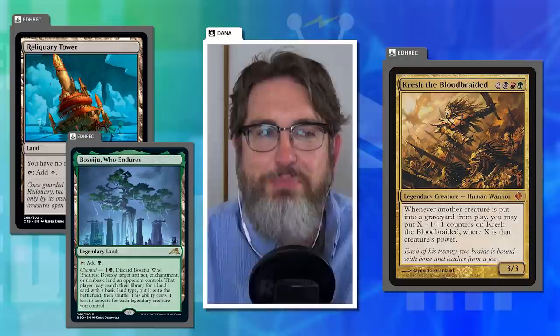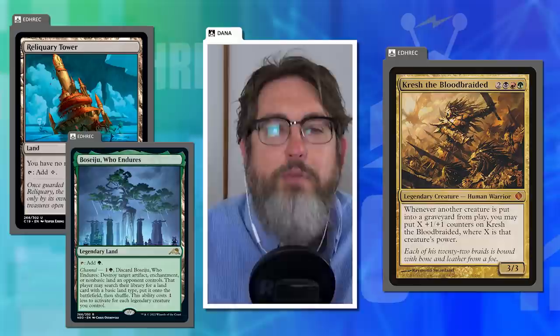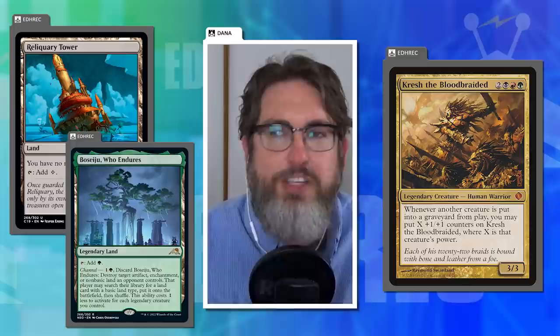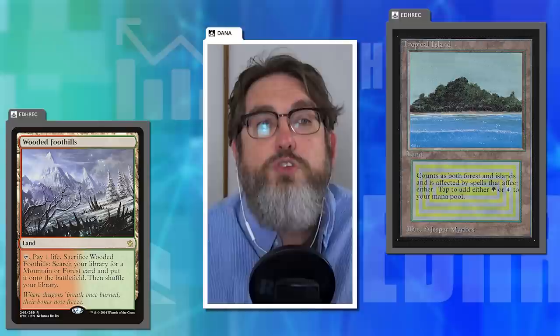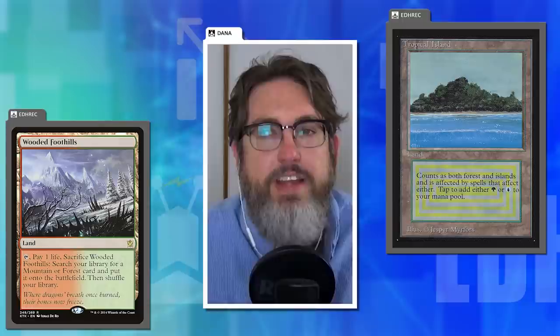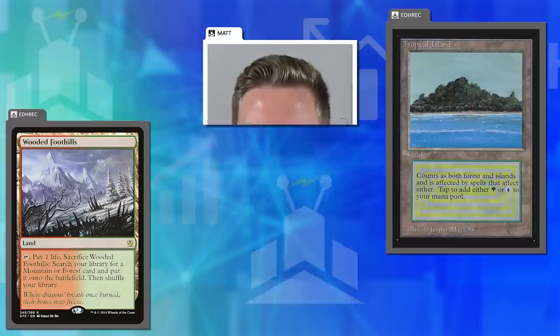There are a lot of factors about when those things cause you problems and when they don't. One of the problems with not running enough basics is you're running a ton of utility lands that make colorless mana almost all the time, which can cause problems with color fixing. But I have access to original dual lands and fetch lands. So around my utility lands, I tend to have a very good mana base that offsets the high amount of utility lands. The math of what makes it work is very complicated.